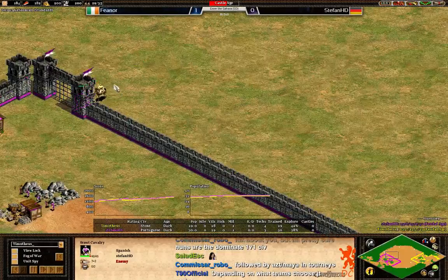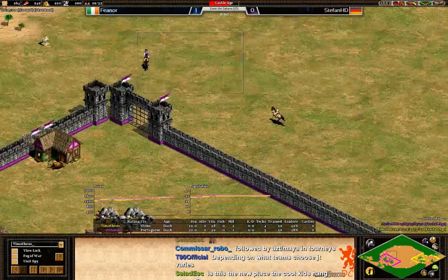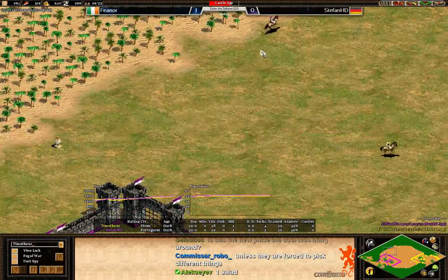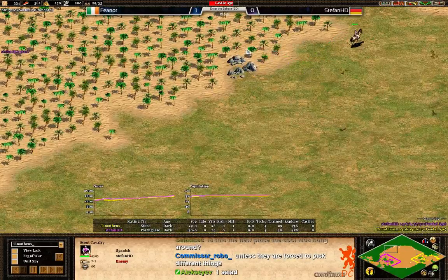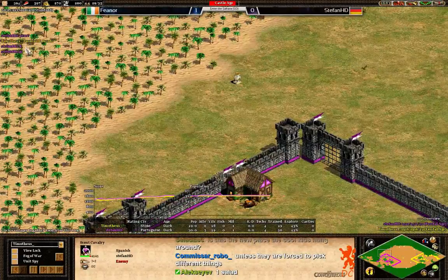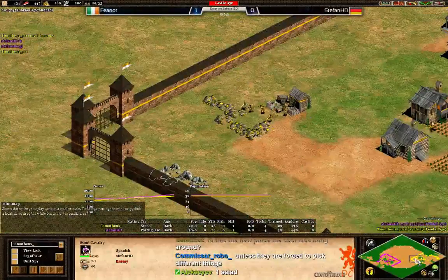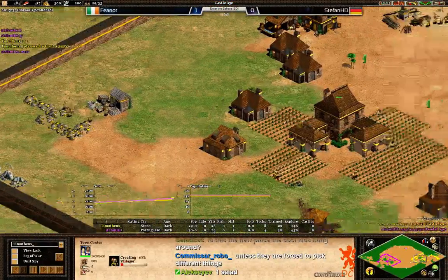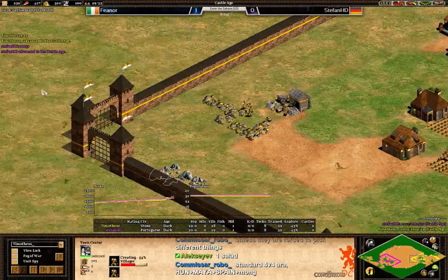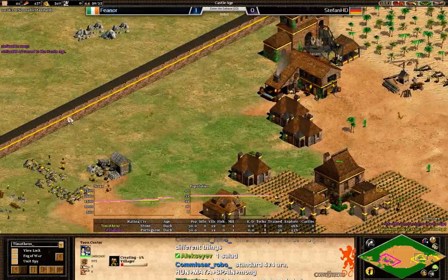He has a nice scout path going on. Fionor is not going to run into Stefan's base, but he is trying to look for him again. He has already done some damage to Stefan's base. Boom with monks — that was quite ballsy. They are just telling each other their strategies — that's quite useful.